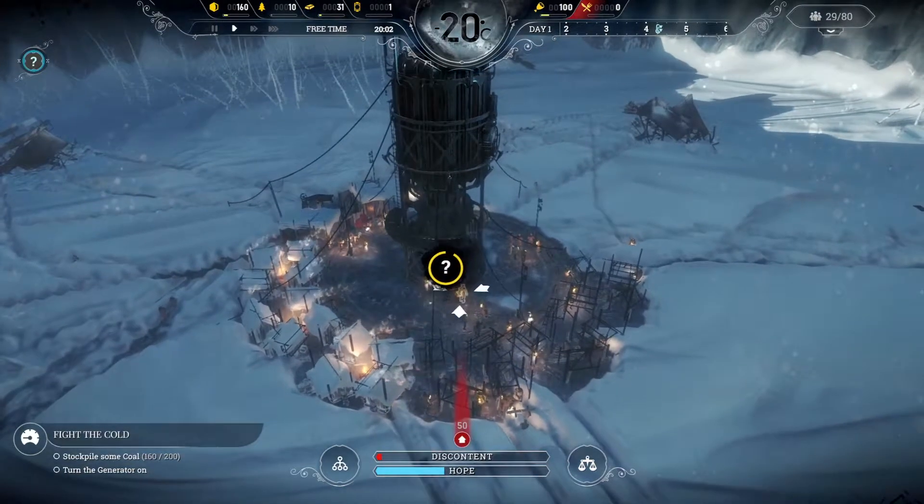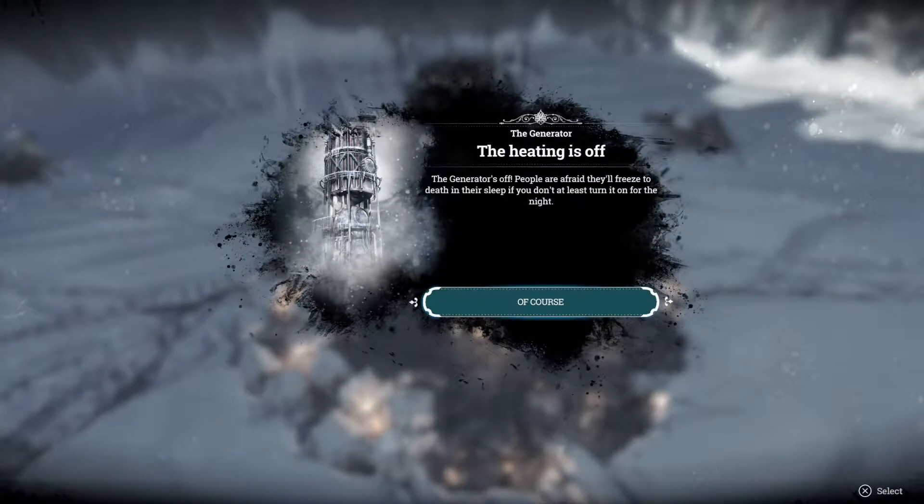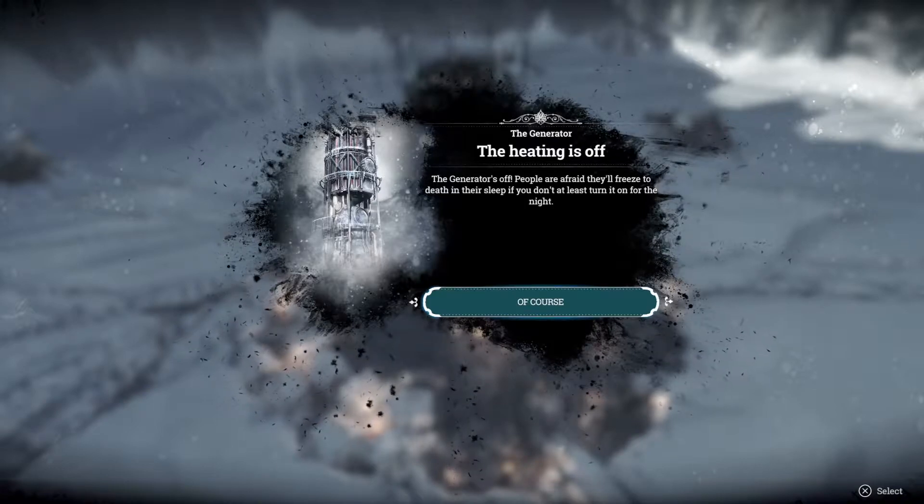We get a little prompt here. The heating is off. The generator is off. People are afraid they'll freeze to death in their sleep if you don't at least turn it on for the night.